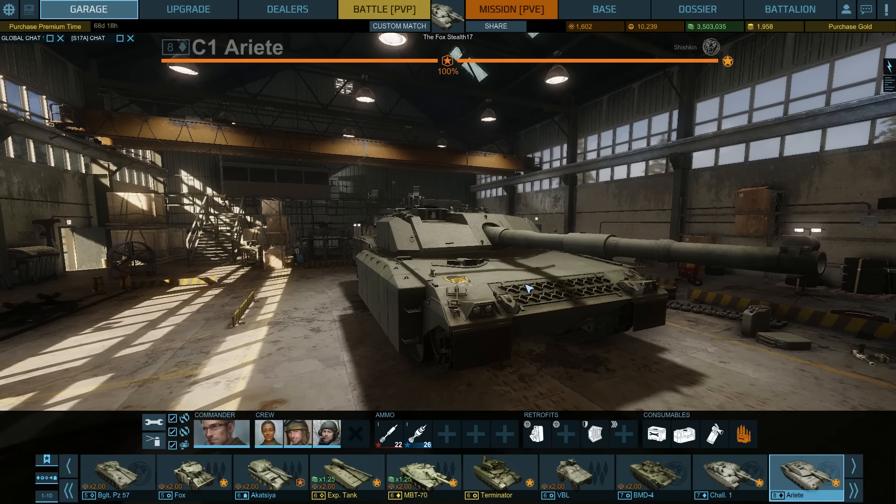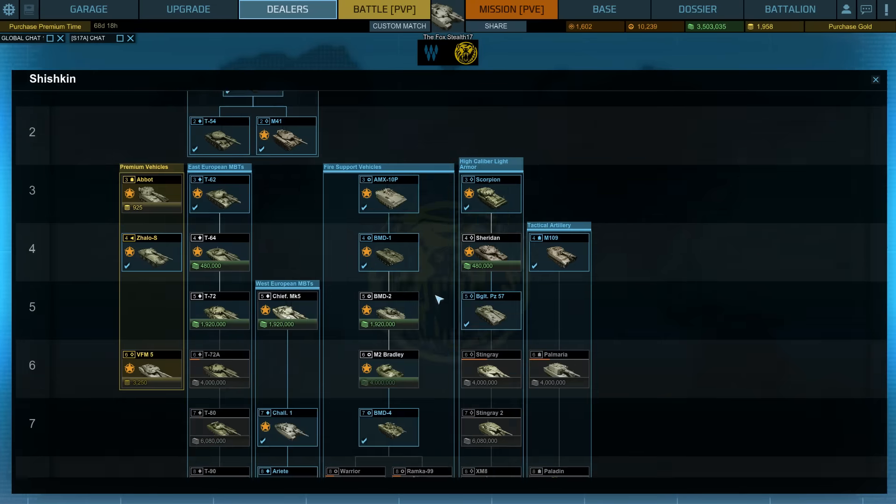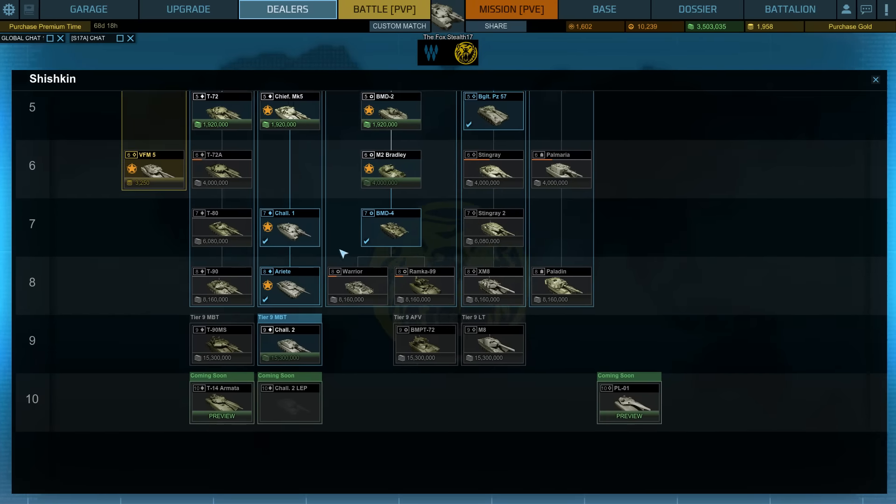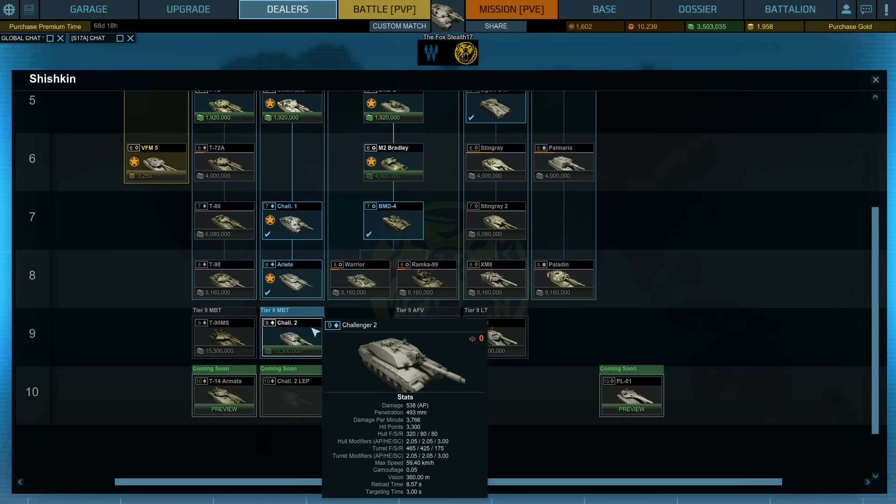Let's have a look at the Ariete. This is the tier 8 tank that follows the Challenger line. You can find it in Shishkin's line, and currently the line looks pretty empty. You've got the Chieftain Mark V, the Challenger 1, the Ariete, and then of course the Challenger 2.